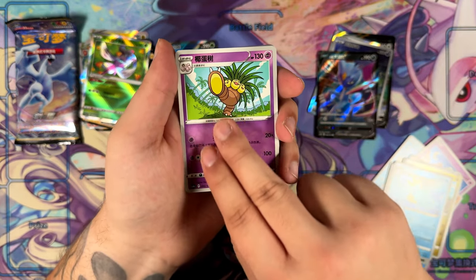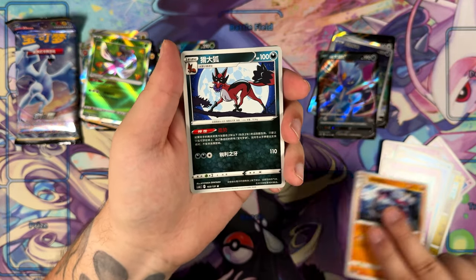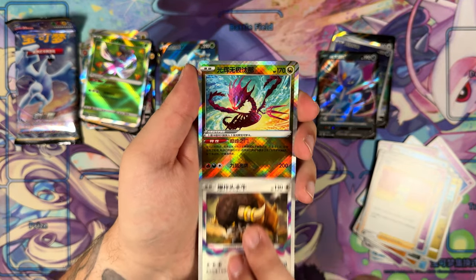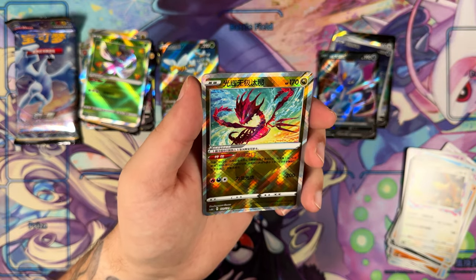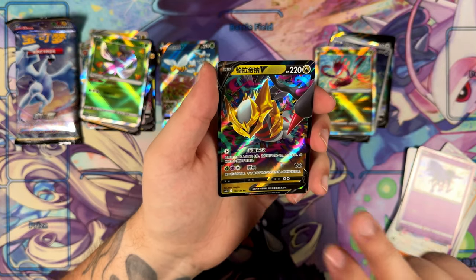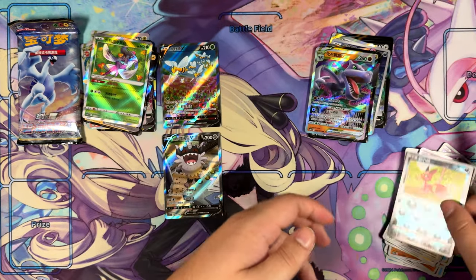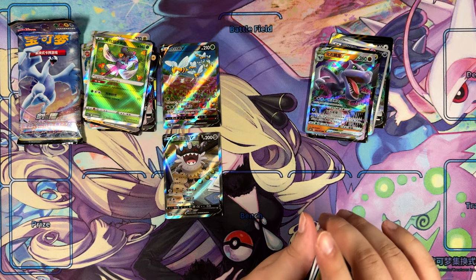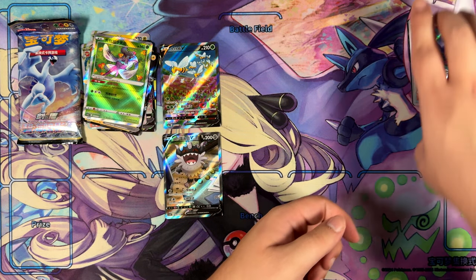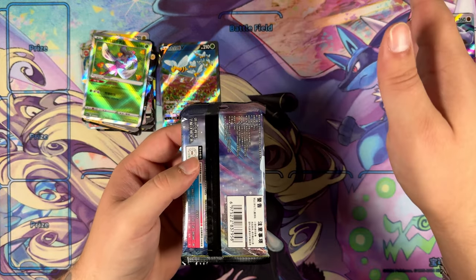Two Super Rares — not just from the same set, but from the same booster box. I've actually come to think of it — I've never pulled an alternate art before. Here's the Radiant card for this side with the Eternatus. Very nice. A rare Giratina, double rare, and an Aerodactyl triple rare. And that's it. Unfortunately, no Super Rare on the Chaser side so far. Let me just put these over right here. This side is ahead for now — maybe that will change.